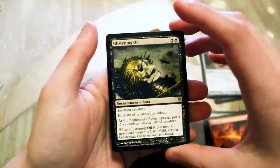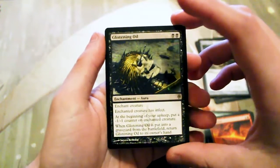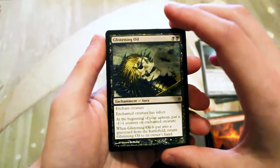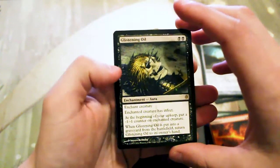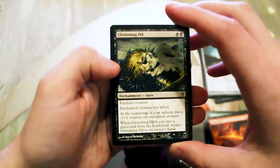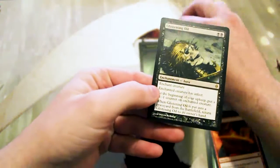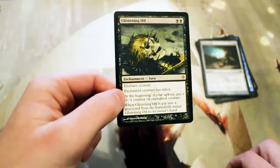And our rare is Glistening Oil. This is actually an interesting card. For two black, it is an enchantment aura — you enchant a creature and that creature then has infect. At the beginning of your upkeep, put a negative one negative one counter on the enchanted creature. When it's put in the graveyard from the battlefield, return Glistening Oil to its owner's hand. So it's a repeated infect engine of sorts, though it does kill your creatures after a while — it gives infect while simultaneously killing the creature, which is kind of cool.